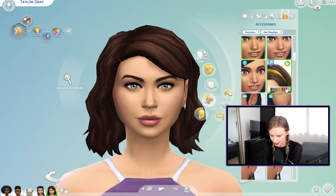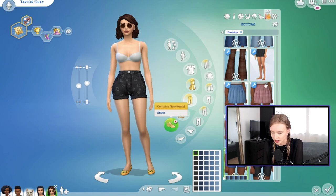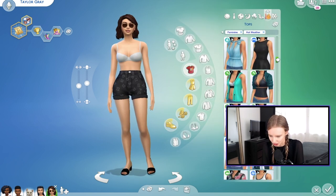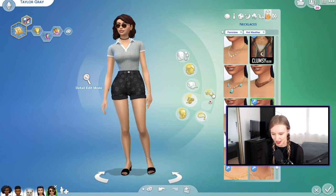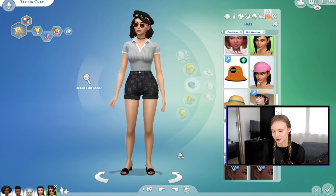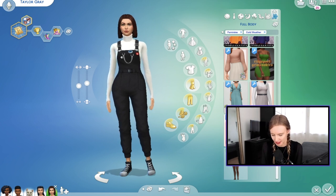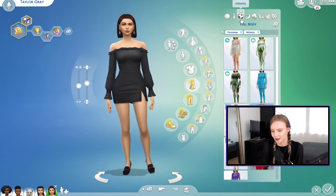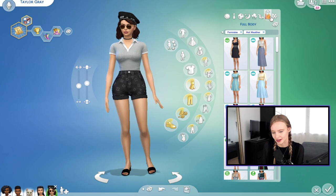For warm weather, I want to give her sunglasses and denim shorts with cute black shoes. Actually, I quite like this more thrown-together look with a hat — this is a Taylor Gray outfit, I love it. Her cold weather outfit — that took way too long — is a custom content jumpsuit with her Converse. Taylor Gray recap: everyday, formal wear, athletic, sleep, party — I'm actually so torn between whose party outfit I prefer — swimwear, hot weather, and cold weather.